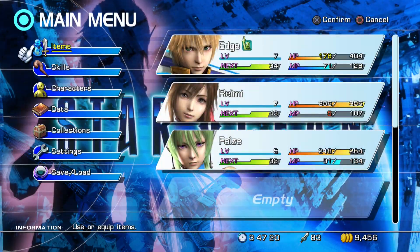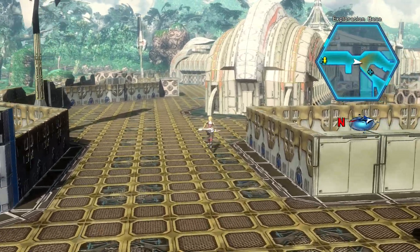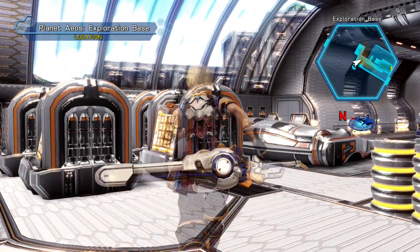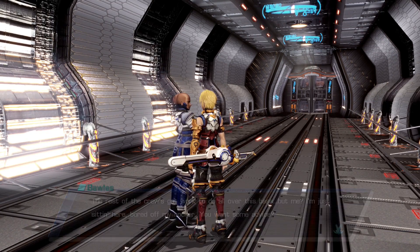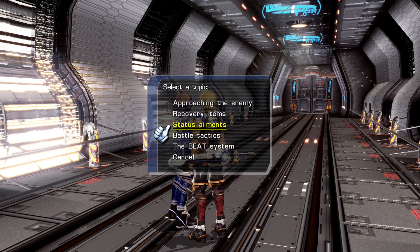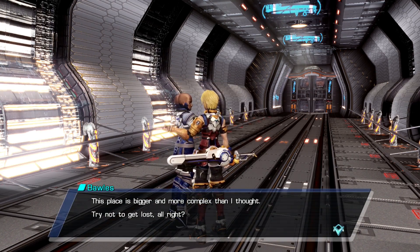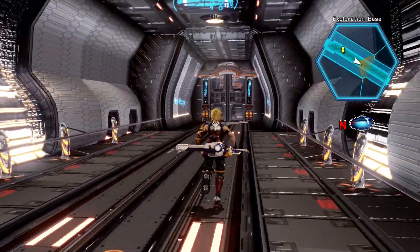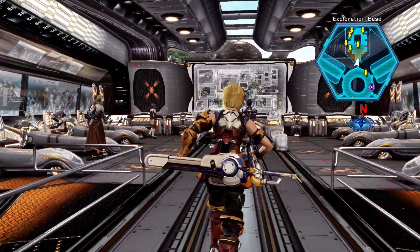Basically what Scan Enemy does is it's like the Libra spell from Final Fantasy games. For one MP, we can see the enemy's HP, elemental weaknesses, and elemental resistances as well. And if we talk to this guy, we can get a refresher course on any of these systems, should we need it. The map is shaped like a Y — it could be a little confusing if it's your first time playing, but it's not too bad. So let's go north to the communications room and talk to the captain.